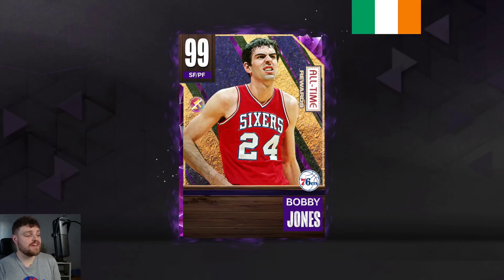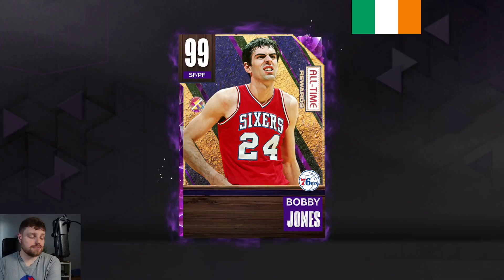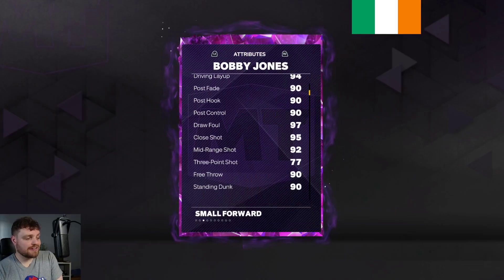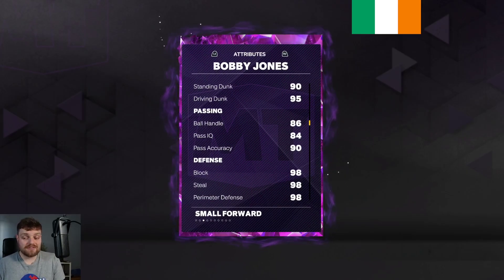Today, lads, we're going to be using the free player in my team — the free Dark Manor — and it's going to be the free Bobby Jones. Bobby Jones right here, you can see 92 mid-range, 77 three-ball — that's his big flaw.